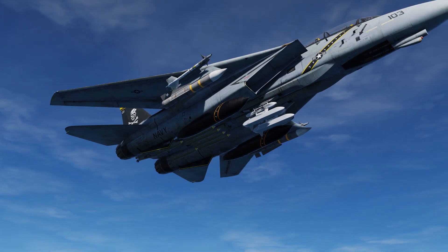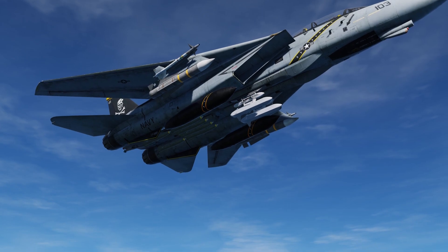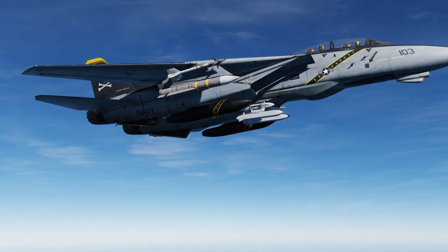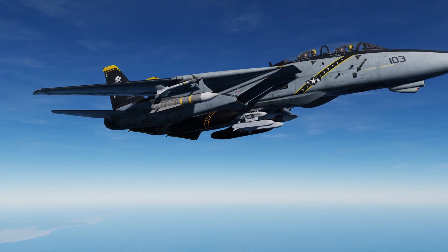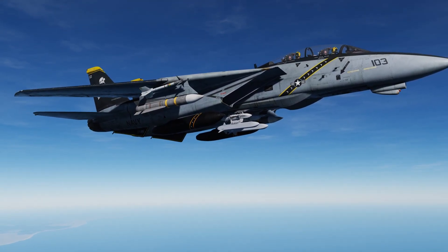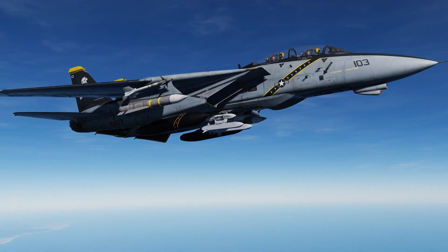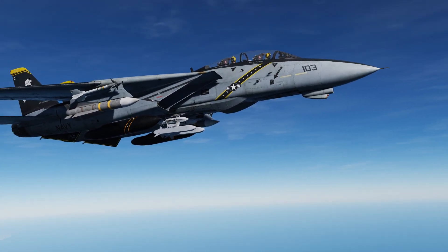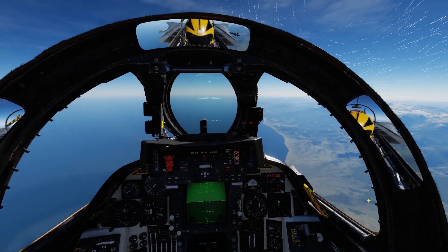These are the TALDs underneath the F-14 right here — the big white things. These are basically gliders that are decoys for air-to-ground targets, and they're very good at masking your approach. You can use them as a solo pilot by yourself, or if you have a wingman — possibly an F-18 that has some HARMs — you want to mask his approach so he can get a clean shot on the target area.